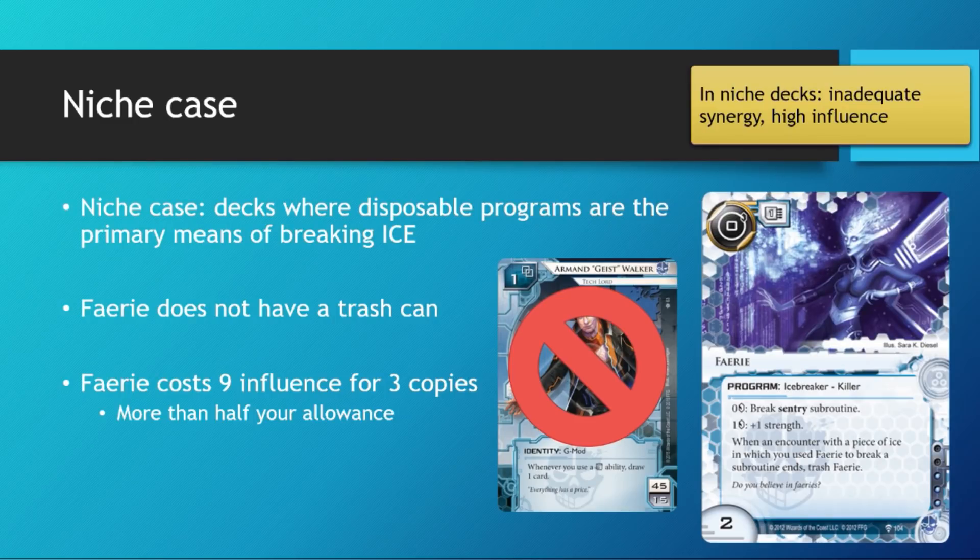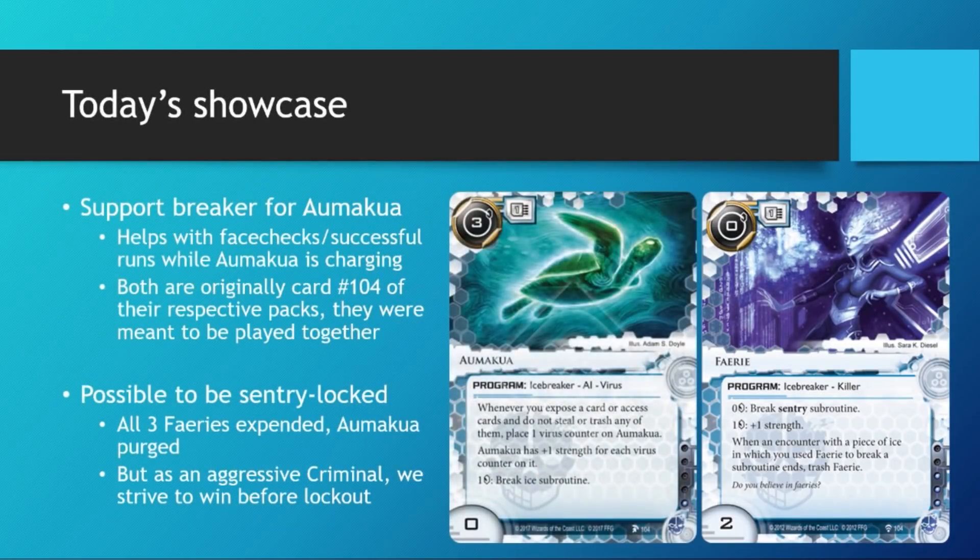This is why Fairy just doesn't see any play. That's not gonna stop us from trying though — today we are going to showcase Fairy being used as a support breaker for Ormocure. It makes a lot of sense, because Fairy allows you to get past sentries early and survive the face checks while getting successful runs with which to charge your Ormocure. They both complement each other, because Ormocure cannot always be used to break sentries and Fairy can only be used a certain number of times. Together you get a pretty good and efficient sentry breaker suite.